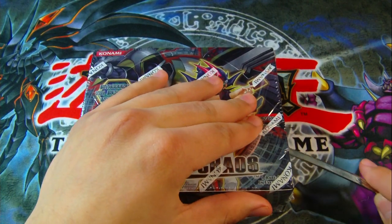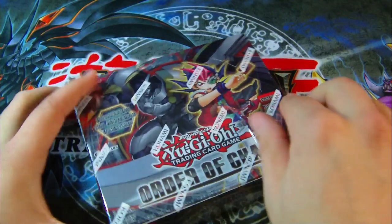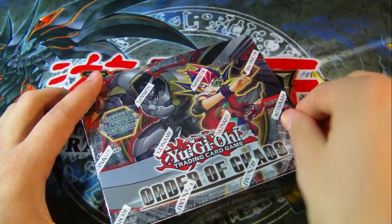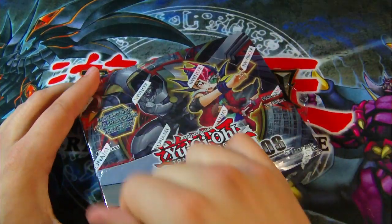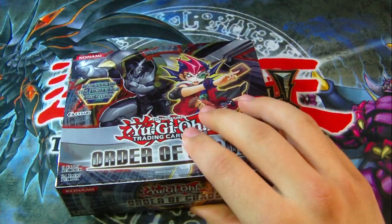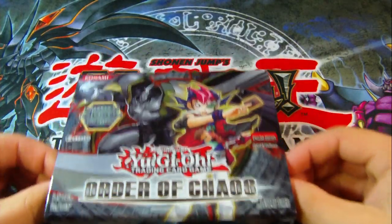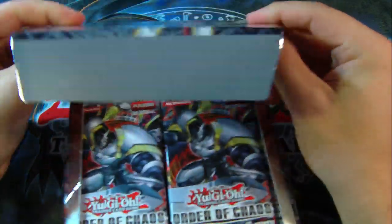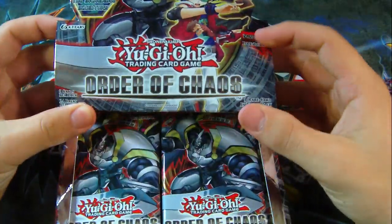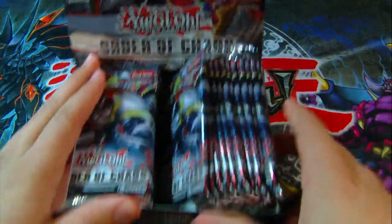Some of the cards I'm hoping to get are the Inzektors, the Seeker Rare, the Ninja cards, or even the Wind-Up cards — the new Wind-Ups. It's just a lot of cards I want to get in here. I actually heard somewhere that it's kind of like an expansion to the old Yu-Gi-Oh! Invasion of Chaos, which kind of makes sense because there's insects and ninjas and stuff. And actually the old Invasion of Chaos was one of my favorite sets ever made.